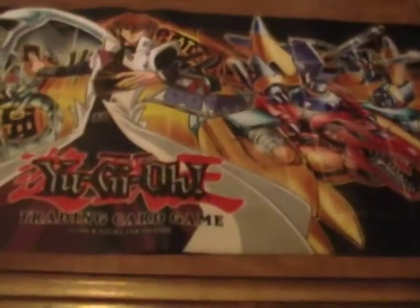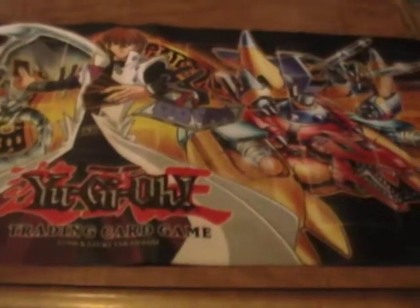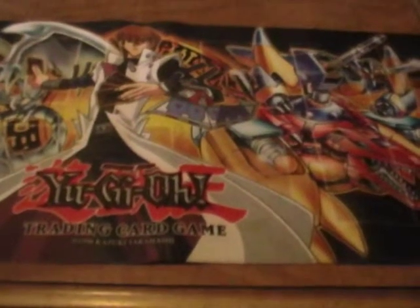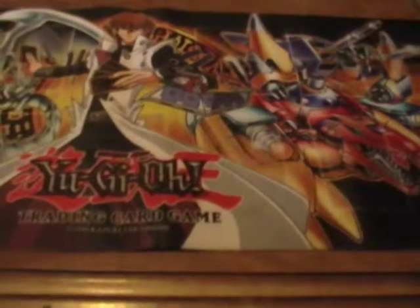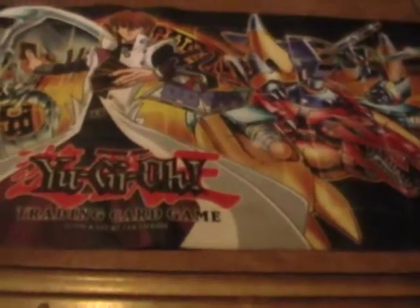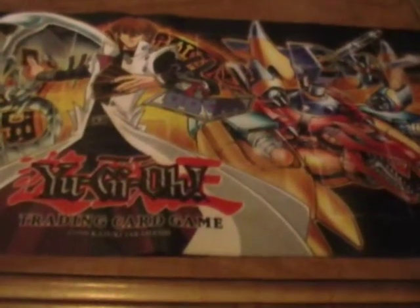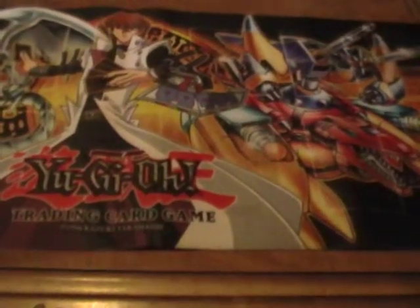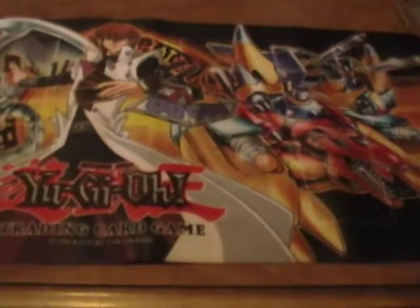I will admit, I am definitely feeling the loss of Stratos with this build, because Ecol just can't go grab my Destiny Heroes, whereas Stratos could, so that hurts a little bit. Even Roda doesn't get the big ones — it only grabs my Diamond Dudes. It doesn't grab Plasma or Dogma.